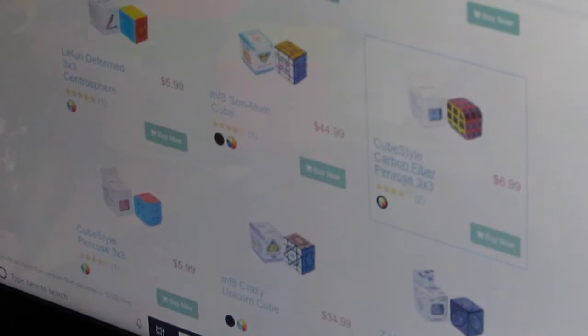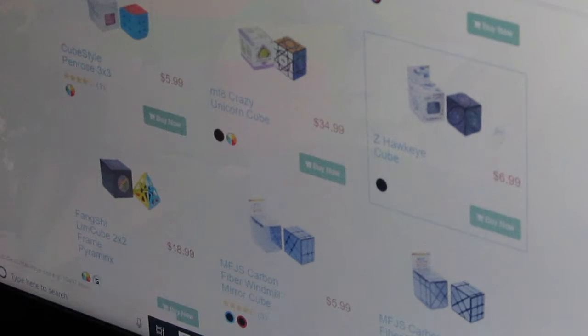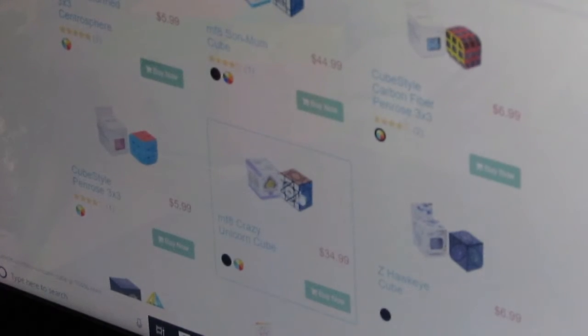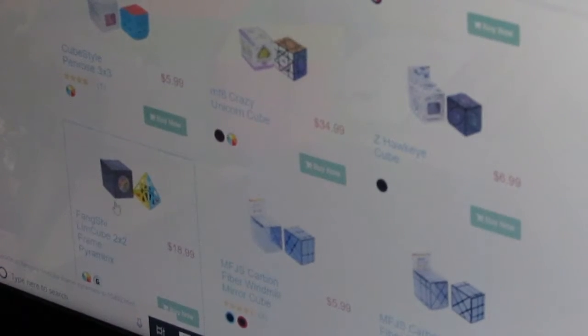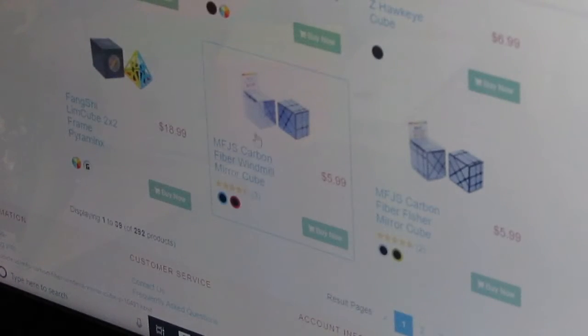The Penrose 3x3 — I've seen how that works. No sticker mods though, because that's not really hard to solve. The Crazy Unicorn Cube looks expensive. The Limb Cube, Frame 2x2, Pyraminx — I've never touched a 2x2 Pyraminx but I imagine it'd be pretty easy. And there's the MF8 mirror cube modification stuff. That's only one page of all the shape mods.